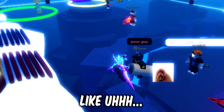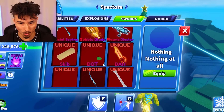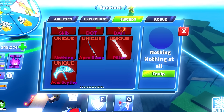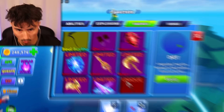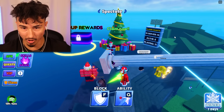He just gave me a bunch of exclusive swords. We got the pillar, we got 'nothing' which is absolutely nothing at all, we got a skib, and then we got a dot. I can't even tell if that's exclusive or not. We're gonna put on the pillar.